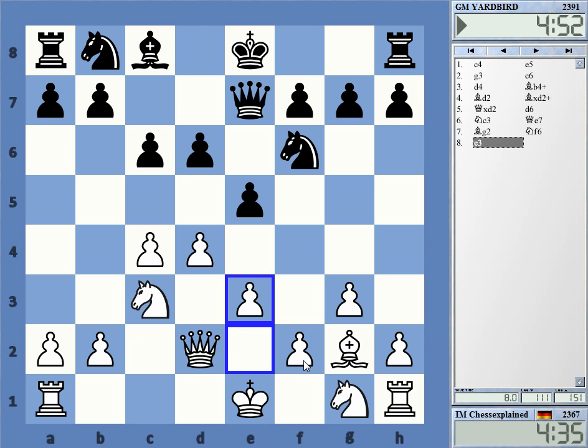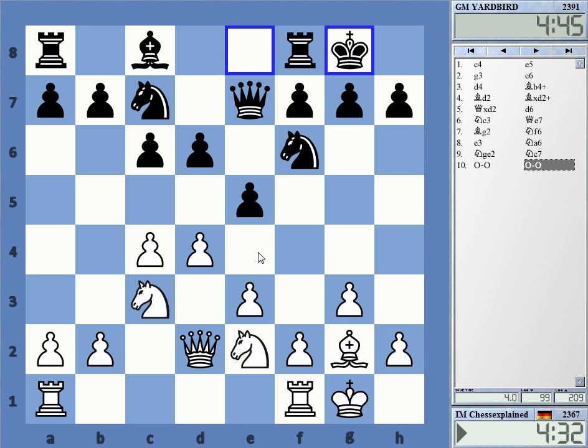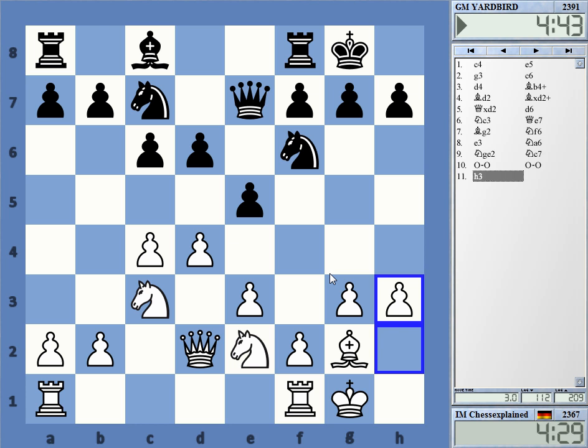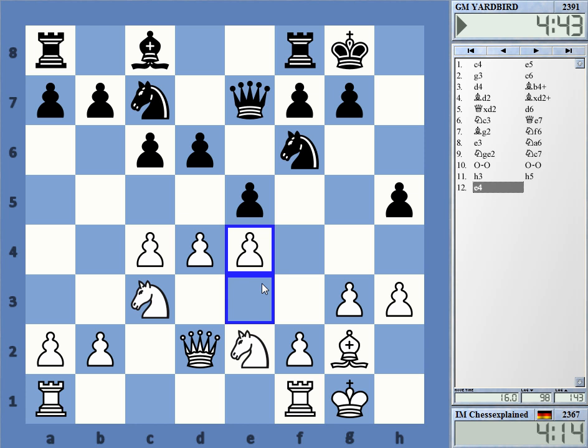Completing development. So what am I doing here? Maybe this one — making sure I control g4. Is f4 an idea here? I'd actually like to grab the space, to be honest. It looks like a loss of tempo but it's not that important. In the meantime he had put his knight on c7, which is also maybe not the best position. His setup with the knight on c7 was more geared towards playing e4 and d5, so if I go e4 myself, this is probably okay strategically speaking.